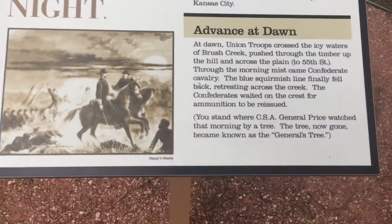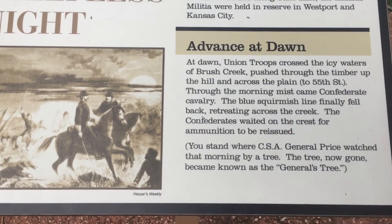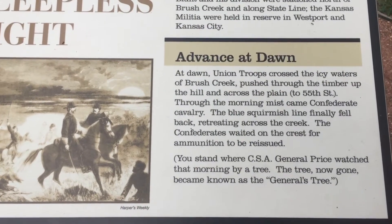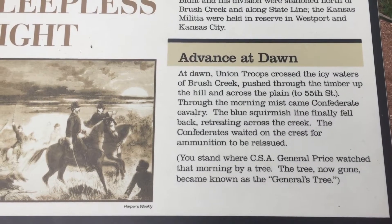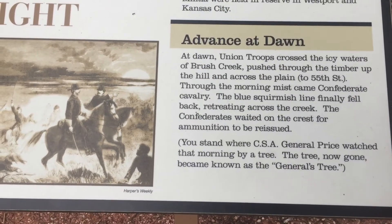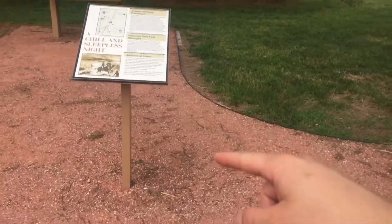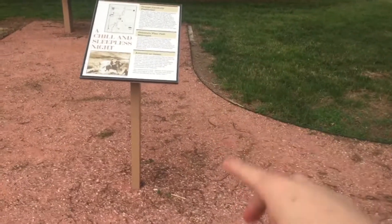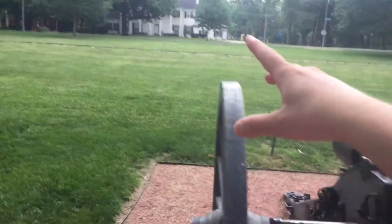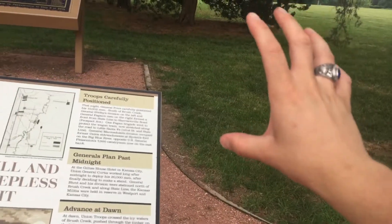I want to read this to you: At dawn, Union troops crossed the icy waters of Brush Creek, pushed through the timber up the hill and across the plain to 55th Street. Through the morning mist came Confederate cavalry. The blue skirmish line finally fell back, retreating across the creek. The Confederates waited on the crest for ammunition to be reissued. You stand where Confederate General Price watched that morning by a tree — the tree, now gone, became known as the General's tree. General Price, right there, was watching as his troops pushed back the Union troops at 55th Street.